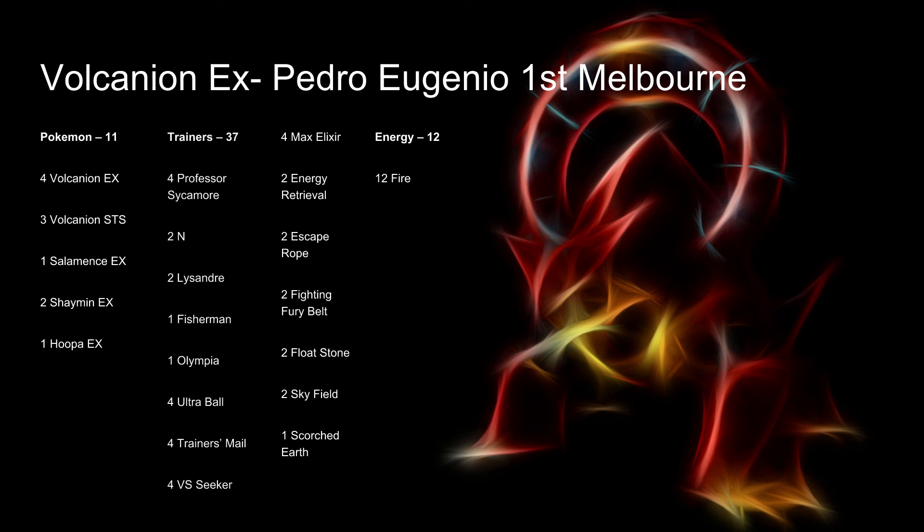He runs a ton of trainers — 37 total, just like Jesper: 4 Sycamore, 2 N, 2 Lysandre, 1 Fisherman, 1 Olympia, 4 Ultra Ball, 4 Trainer's Mail, 4 VS Seeker, 4 Max Elixir, 2 Energy Retrieval, 2 Escape Rope, 2 Fighting Fury Belt, 2 Float Stone, 2 Sky Field, and 1 Scorched Earth. He runs this to attach and get back as many energies as possible. You use Steam Up, which does 30 more damage for each time you discard a fire energy, and Volcanic Heat, Volcanion's attack that does 130 damage for 3 fire, trying to one-shot anything using Steam Up with Energy Retrieval and Fisherman.